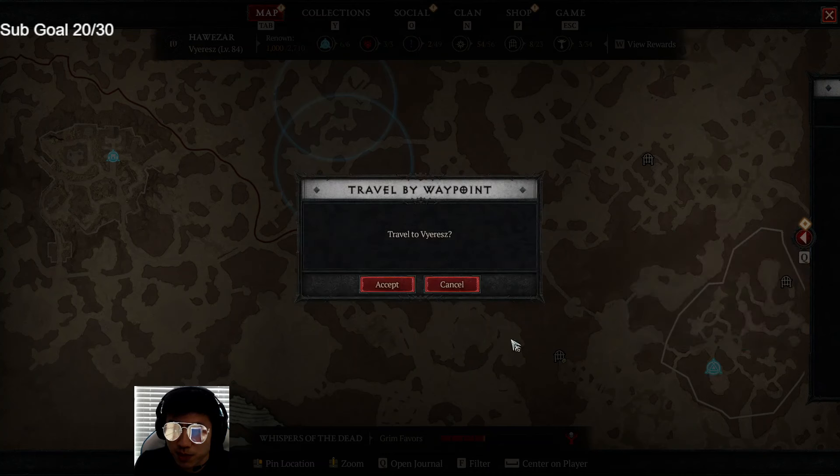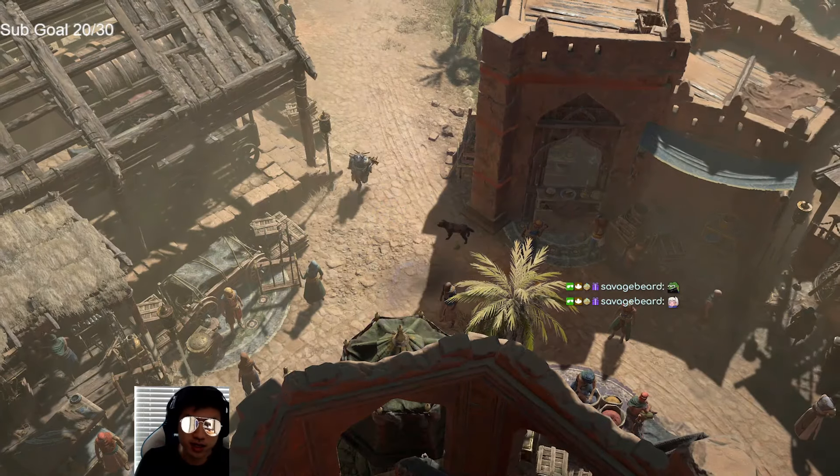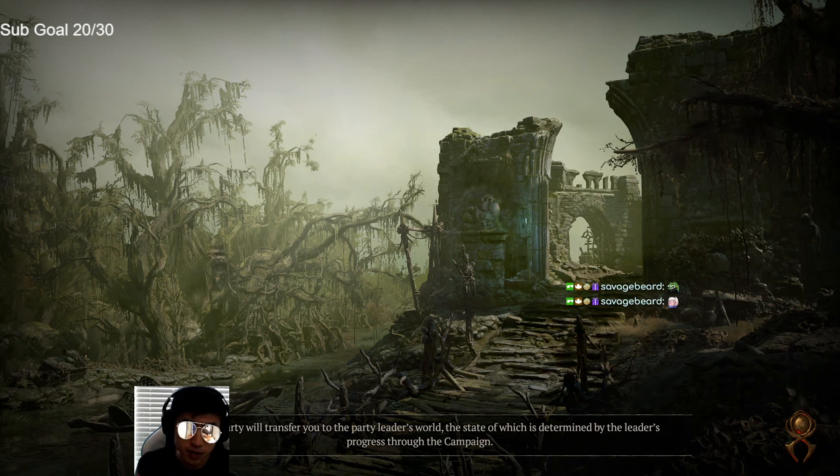With this, you can just pinpoint it really quickly every single time and go there — don't spend your time looking across the whole map. A lot of people open up the whole map and look for the indicator across the entire gigantic world. That's what I was doing at first too, but that's really inefficient. You shouldn't do that — just follow this tip and you'll find the dungeon really quickly every single time.